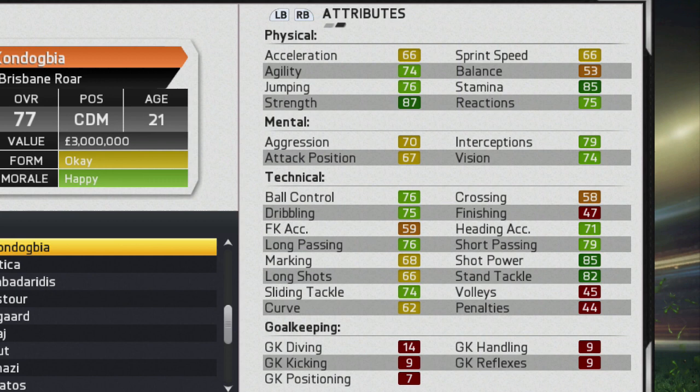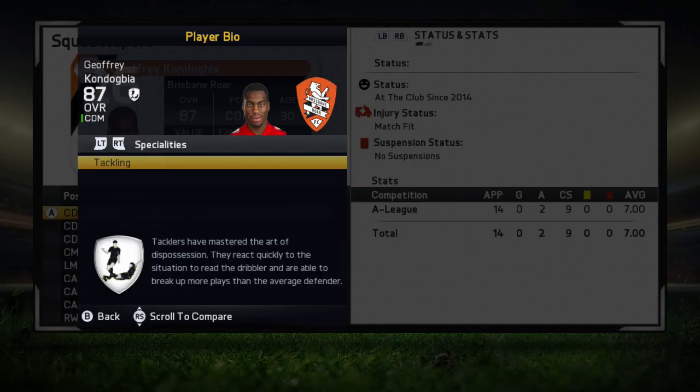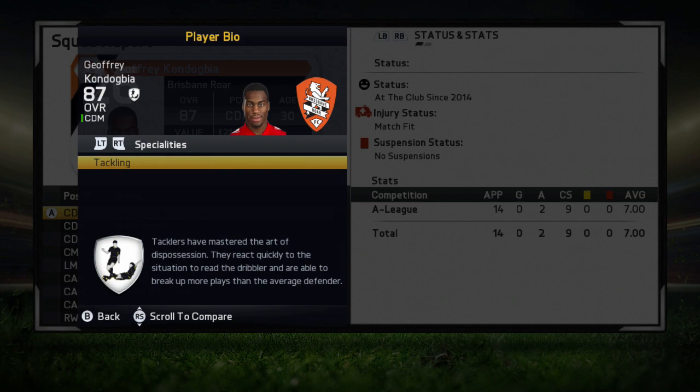Let's jump ahead and take a look at what he looks like when he's 30 years old — nine years later. Kondogbia reaches an overall rating of 87 and a value of 21 million, with some good growth along the way. He does manage to pick up the tackling specialty, which suits him pretty well because that's what he excelled at at the start of career mode.